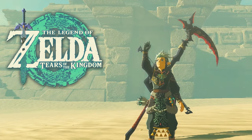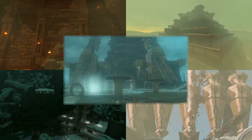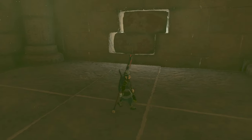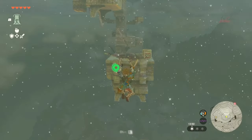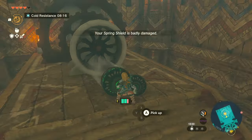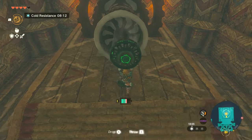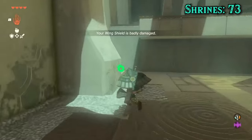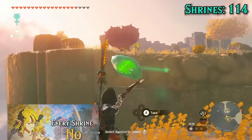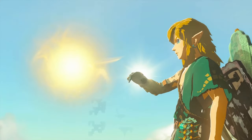Can you beat every temple in Tears of the Kingdom without abilities? There are five temples and just like the shrines, they intend for us to press L. While simply avoiding the L abilities is the premise of the run, I'm also going to see how many times we can avoid the sage abilities. I'd rule them off entirely but unfortunately the terminals don't respond to anything except their corresponding sage. With the rules set, let's begin.